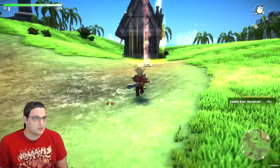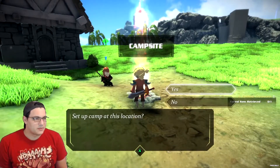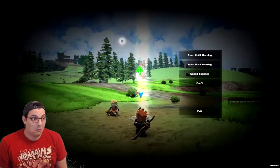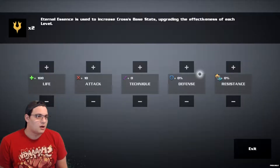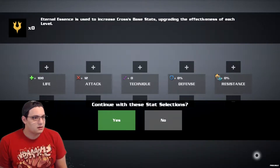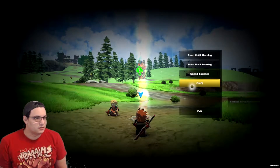Is this a beacon? What is this? A campsite. Is that a camp at this location? Rest until morning, rest until evening. There's a day and night cycle. I can spend essence. This is new — I don't remember this. Yes, I'm okay with that. I'm also obviously using a controller.